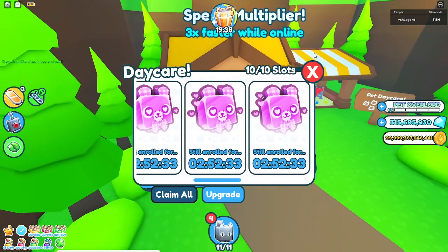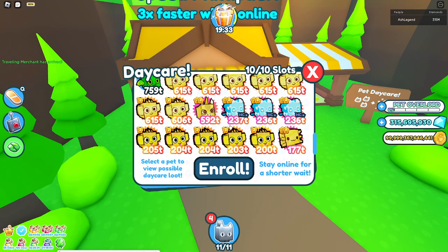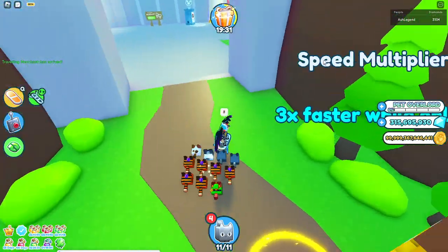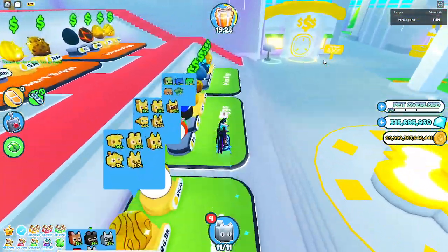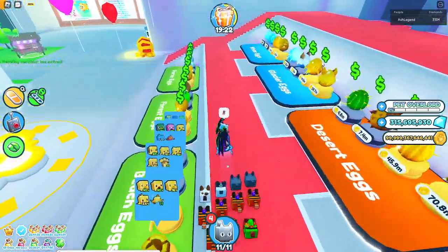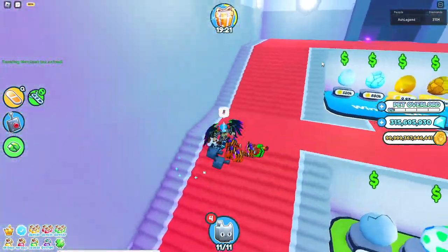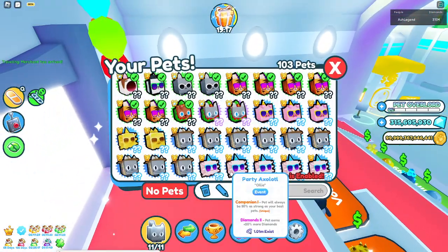You've got to enroll some pets, and there are lots of prizes you can get. One of the prizes you can get is a huge — it's called a huge Pimbo in like a spaceship, I'm not sure. But it's a huge pet, and huge pets have this enchantment called Best Friend.